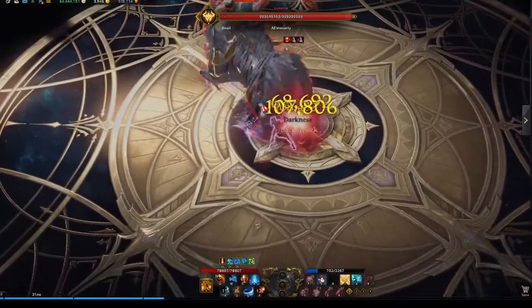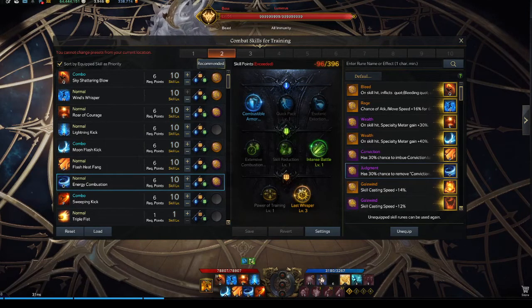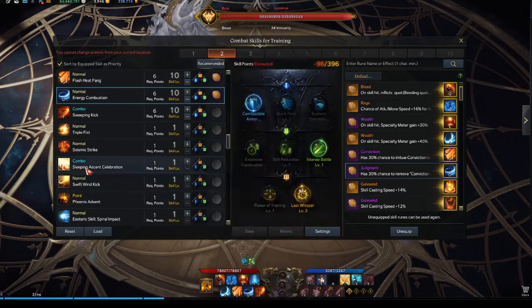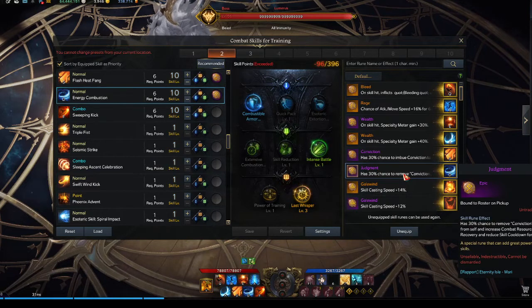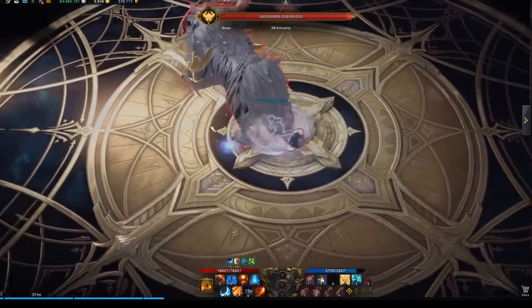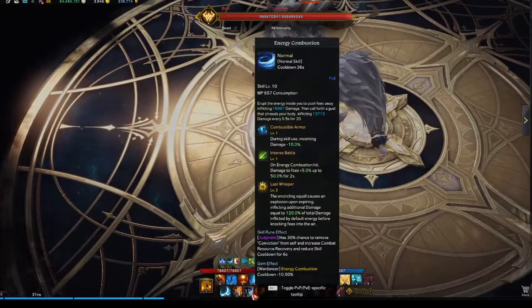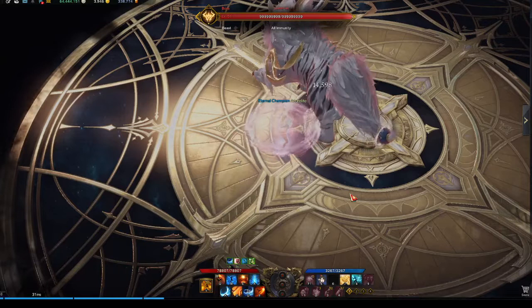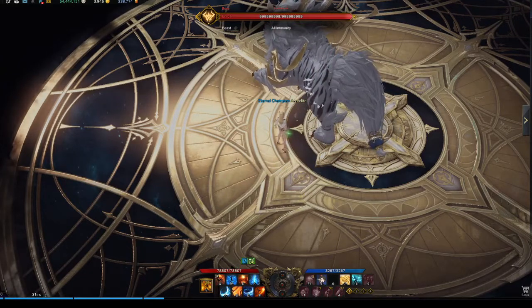If you have mana problems and have a Conviction-Judgment rune, War Dancer is super good for popping it. I recommend putting Conviction on Flash Heatfang, or if you want to run it on Sleeping Ascent or Celebration, so you pop that, and then put Judgment on Energy Combustion. Every tick can proc Judgment — so you get Conviction and Judgment from the pops frequently, meaning you basically don't run out of mana fast. This works for both Esoteric and First Intention.